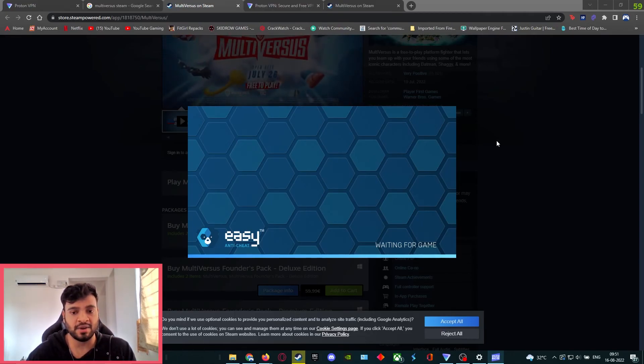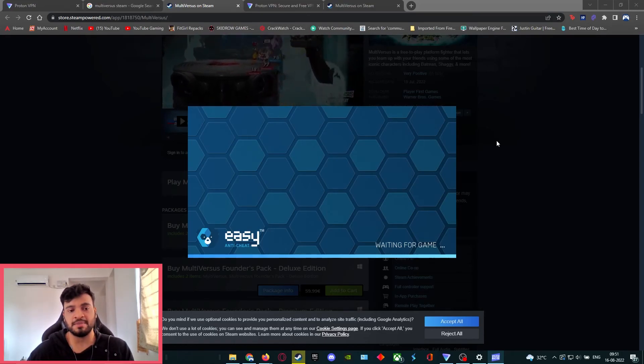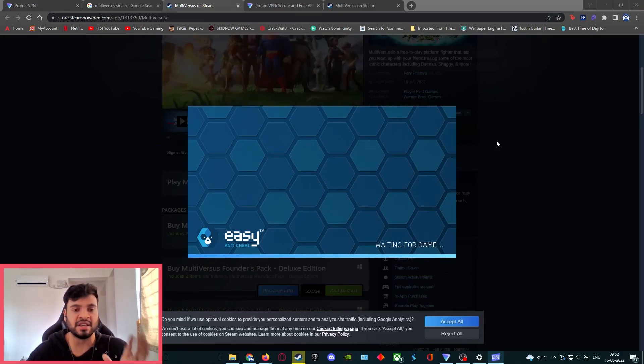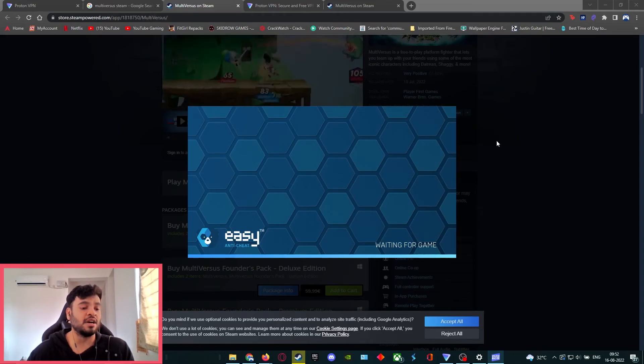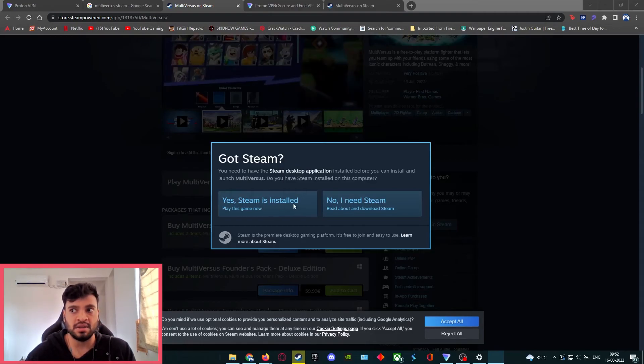Some quick tips: once you hit Install and the game is downloading, you can disconnect the VPN to get a faster download speed. But before you hit Play once it's installed, make sure you reactivate the VPN or the game will lock you out. Also, when you click 'Yes' on the Steam prompt, it might log you out of Steam because you activated the VPN — just log back in and follow the steps and it should work.